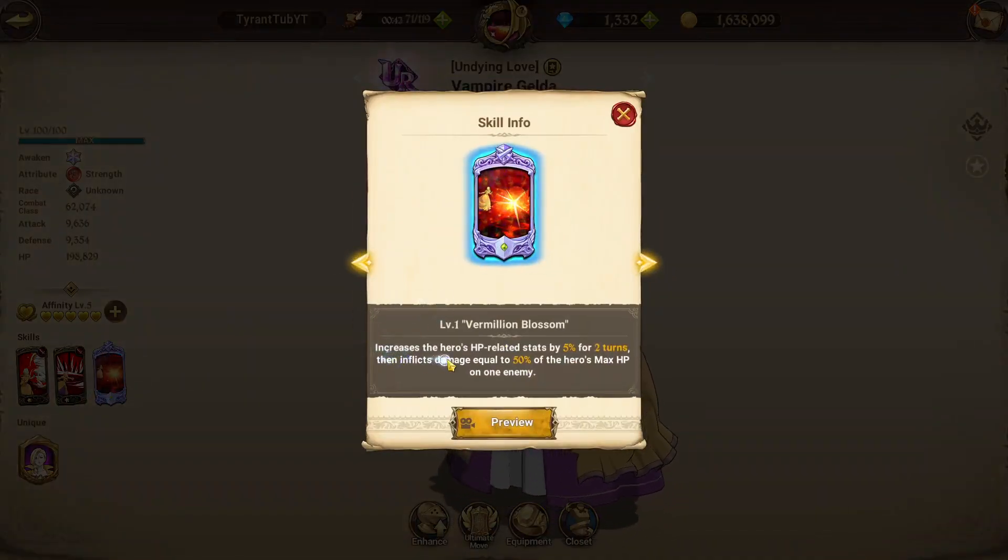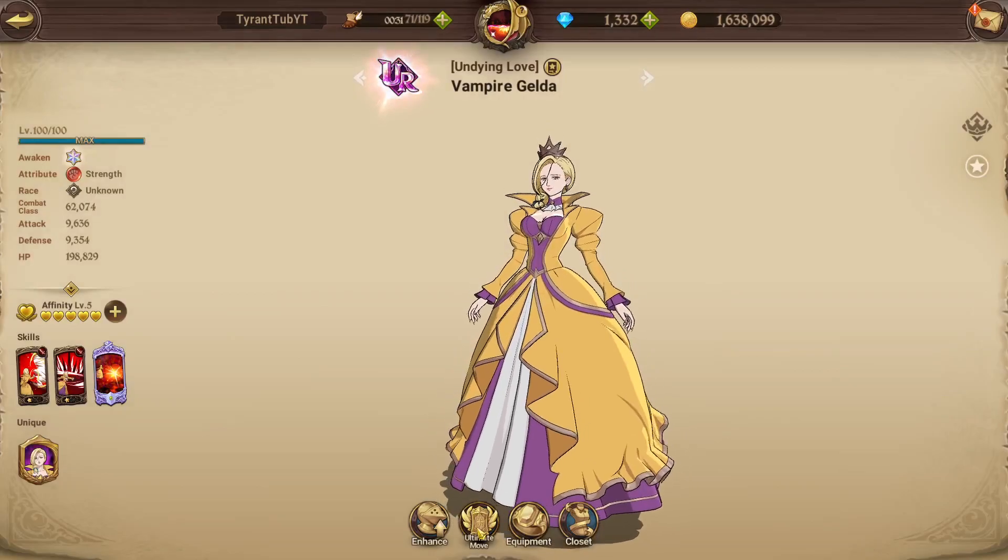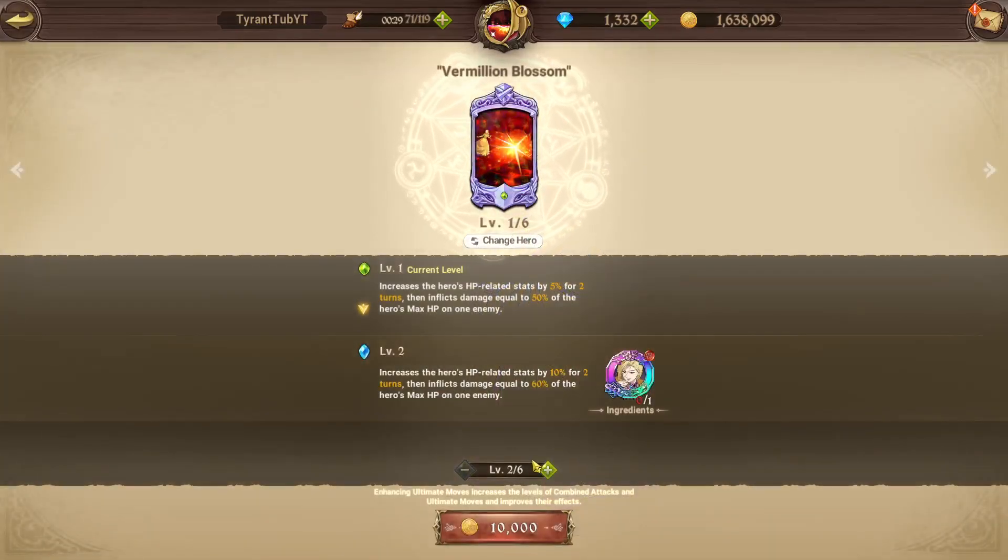Her ultimate increases the hero's HP-related stats by 5% for 2 turns and then inflicts damage equal to 50% of the hero's max HP. It's a single-hit ult, but a 50% multiplier at level 1 is insane. Bear in mind, if this hero reaches like 2 million HP, that's a million damage guaranteed. At 6-6, you get 30% extra HP-related stats and 100% of the damage — so a lot of damage.